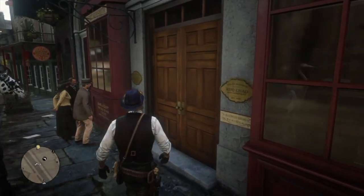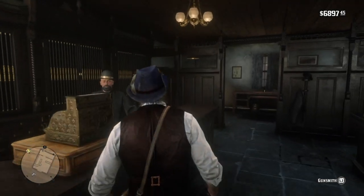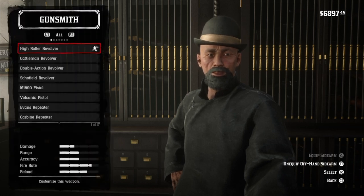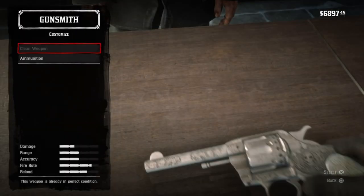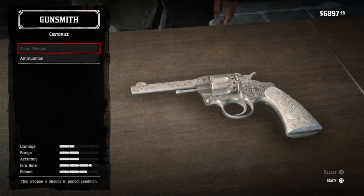Let's go to the gunsmiths and take a closer look. Looks like you've been taking good care of that gun. We cannot customize, of course. I do love ivory grips on a revolver — full engravings, and note the hearts, clubs, spades, and diamonds on the barrel. Diamonds for merchants, hearts for clergy, spades for nobility, and clubs for peasants. And, I suppose, skulls for outlaws.